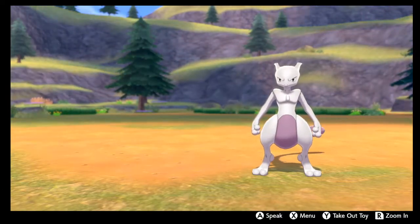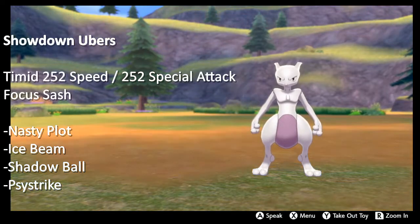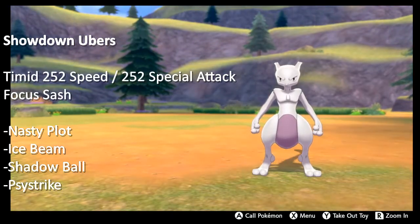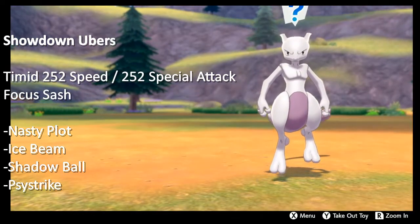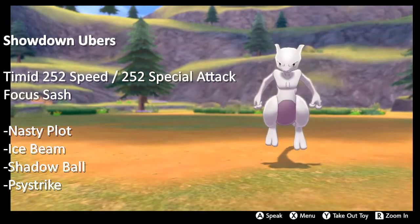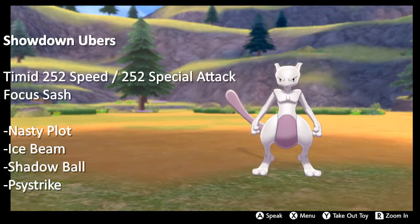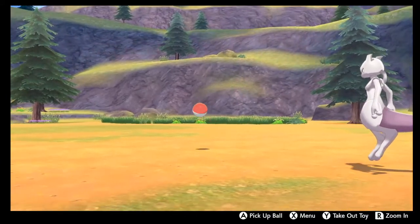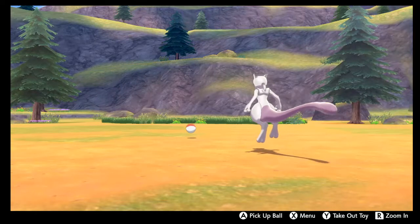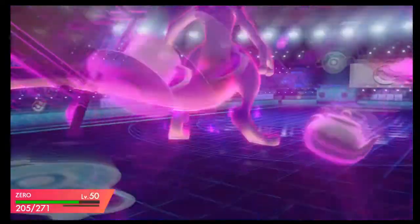For Showdown I'm running the same EVs but with a Focus Sash. The set uses Nasty Plot instead — so Nasty Plot, Ice Beam, Shadow Ball, and Psystrike. This setup is best supported by speed control or screens because Mewtwo's main threats are usually faster than him or have super-effective priority. Screens work really well, as do Sticky Web and Thunder Wave support — those are the best ways to make Mewtwo work.